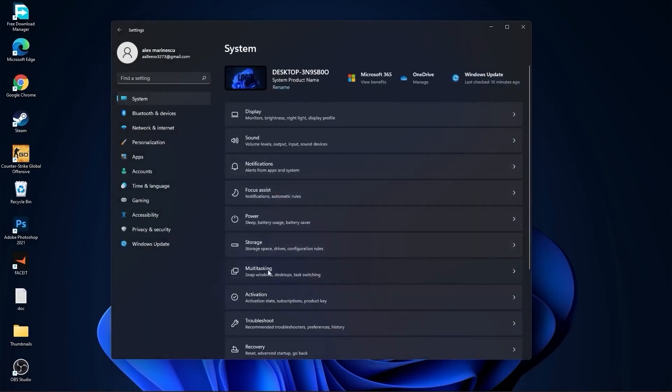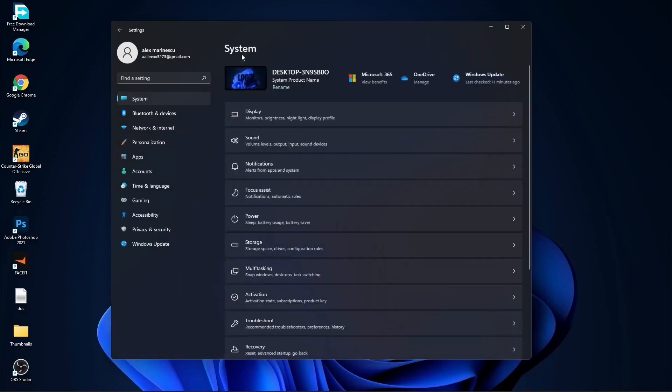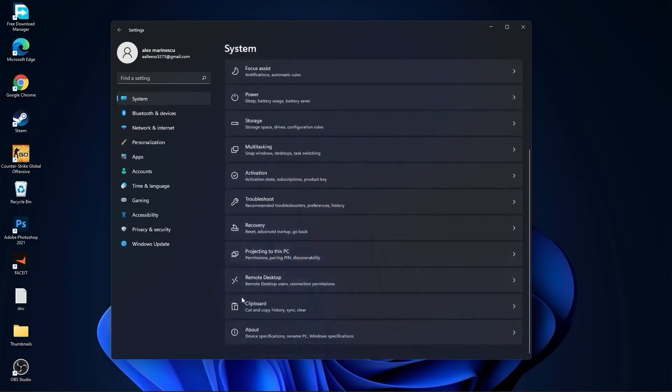Go back to System, go to Multitasking. On Snap Windows, select Off, and on Title Bar Window Shake, select Off. Go back to System, go to Remote Desktop, and on the Remote Desktop, select Off.